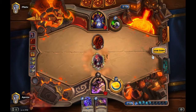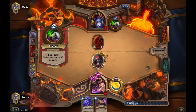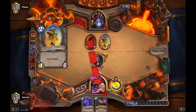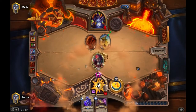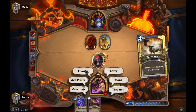Here is the misplay of the match — this pretty much seals it. He plays an Ancient Watcher hoping that when I trade Sylvanas into the Molten Giant it'll also take the Ancient Watcher. But I can ping my own Sylvanas, kill off the Watcher, and get a full-health giant. Not sure what he was thinking — maybe he didn't know I can damage my own guys.